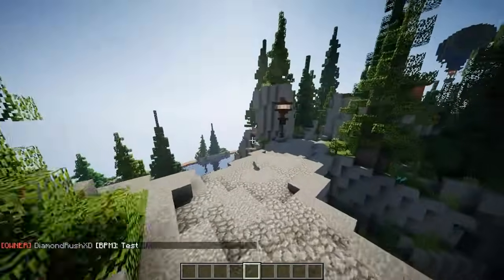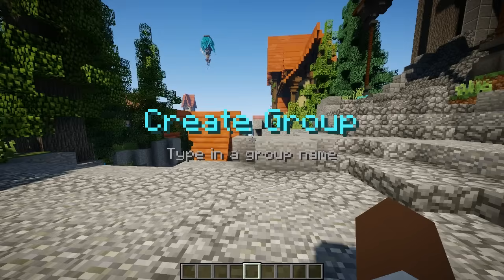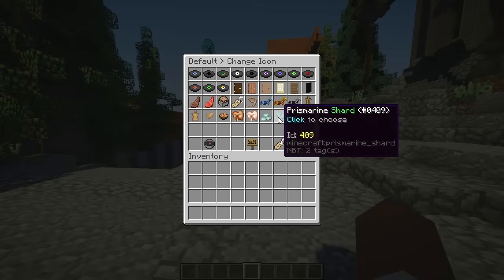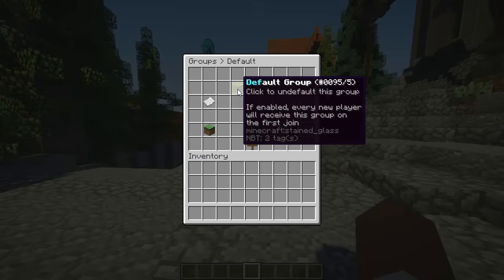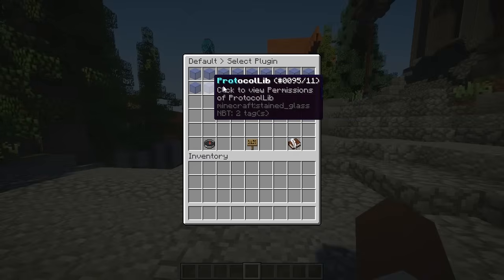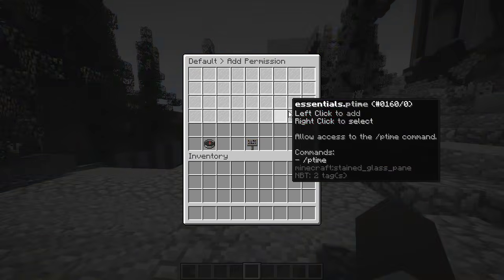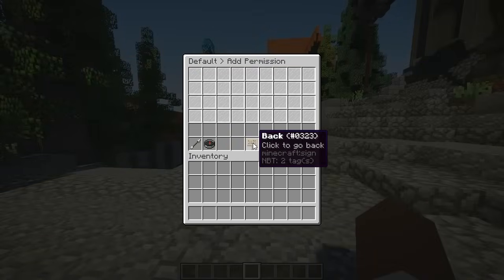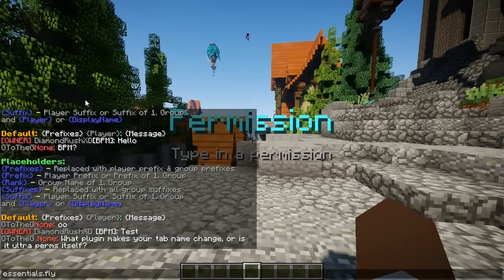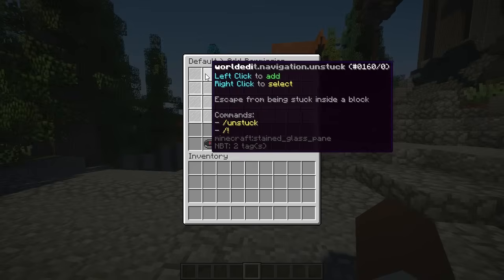Let's go into groups and add a default group — we'll call it 'default' and change its icon to a shard. We can set it as the default group so whoever joins the server gets this group automatically. We can view permissions and give them something like essentials.fly, meaning whoever is a default player gets permission to fly. We can add more — it's not limited to the GUI. I'll go to the next page and give them some world edit, allow them to fix lava.